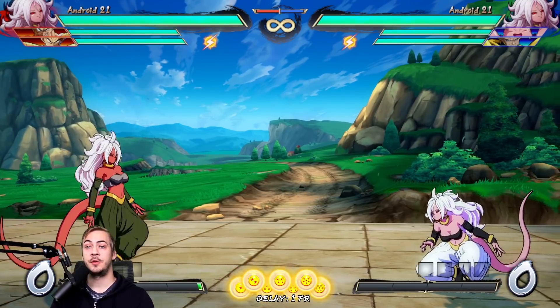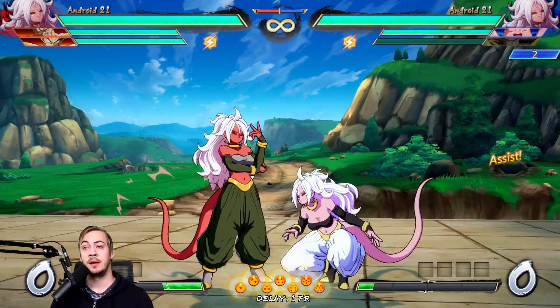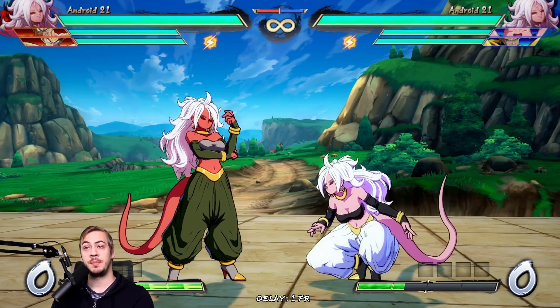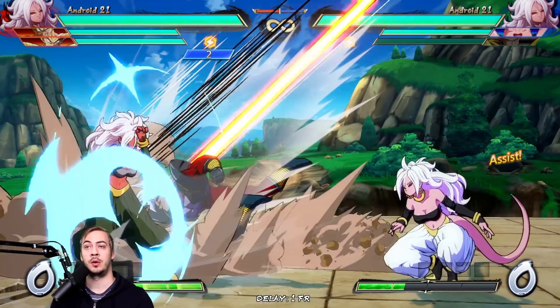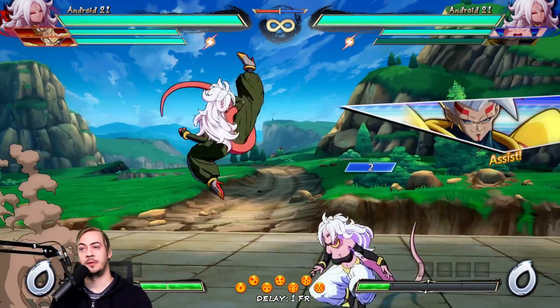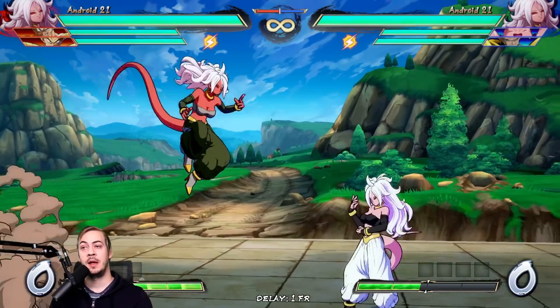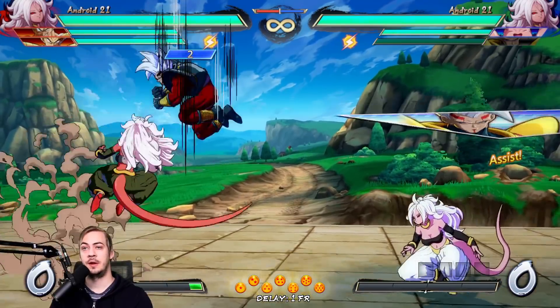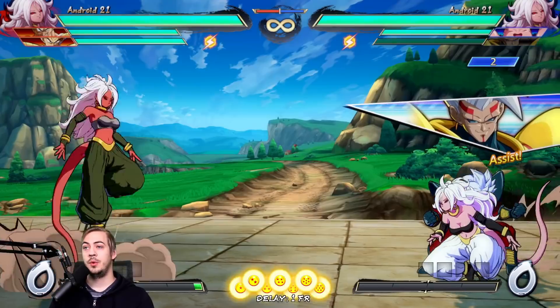In fact, if you were already jumping towards the opponent anyway, you could always just jump on them with a jump heavy, because that jump heavy kind of hits in a cartwheel all around her. So if you were already jumping towards the opponent and going for a jump M, instead of hitting a jump M — which might not work consistently and is very inconsistent at hitting Baby B — you could probably just hit a jump H instead.